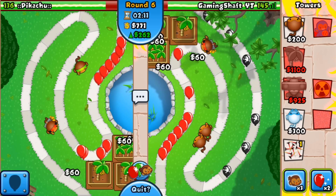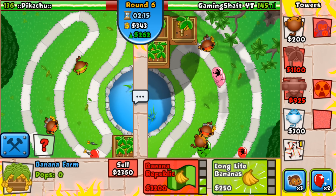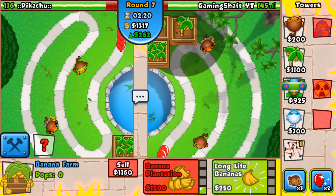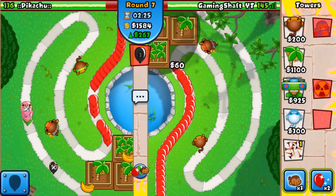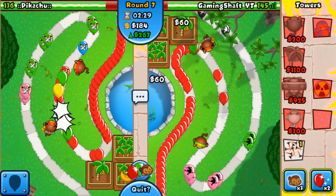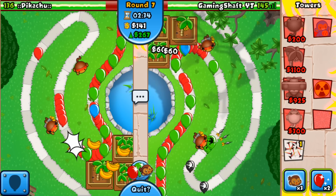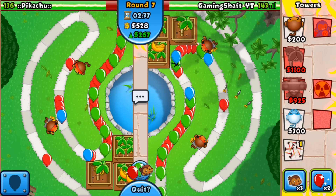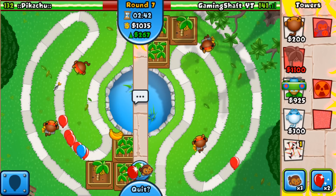Let's upgrade to a triple dart and we can sell it if we need to. We'll send him some blacks on the next round — let's try and sneak some past and make him get his second triple dart. He held off, which was a good move, but we're both leaking a couple so it's pretty equal on farms.